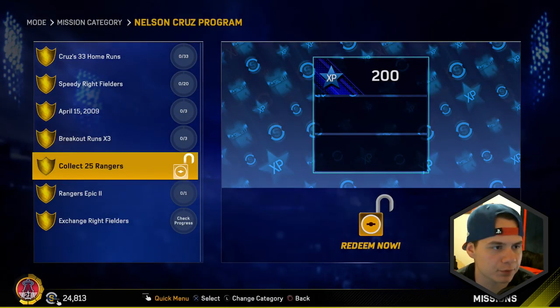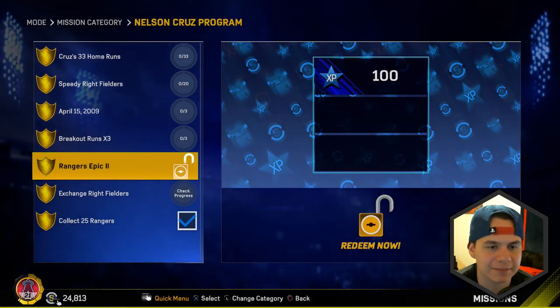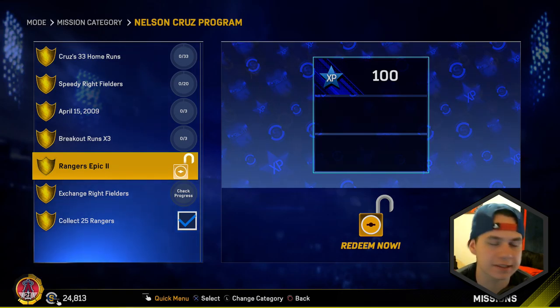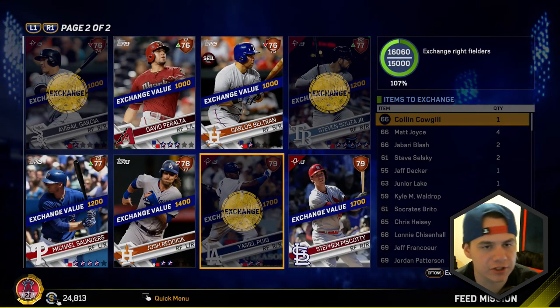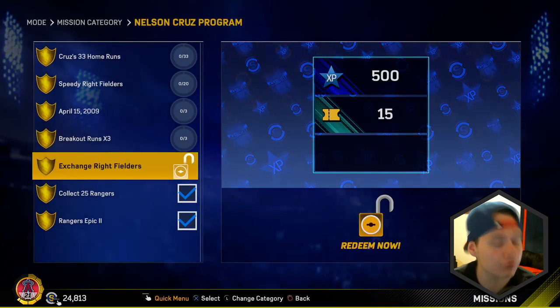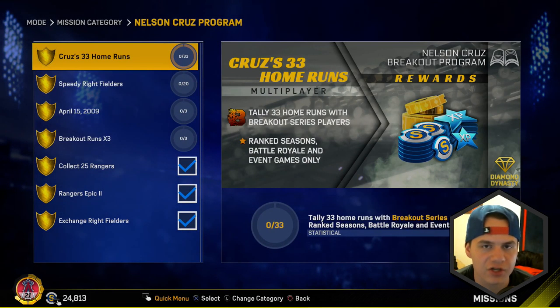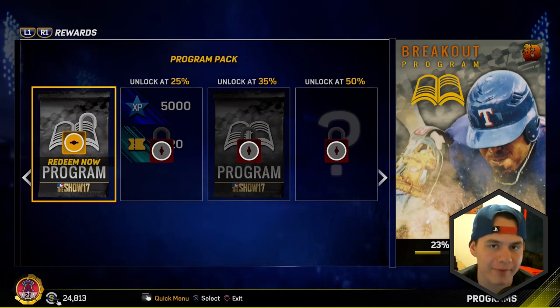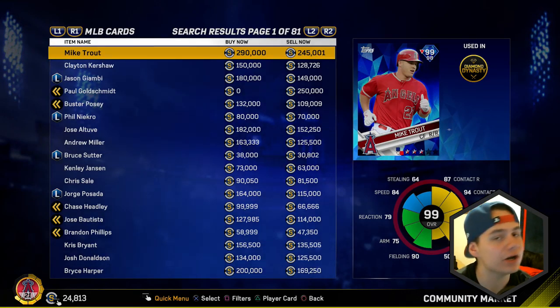That's our first little thing towards the Nelson Cruz program. Next one: Rangers Epic 2 - complete Rangers Epic 2 in the team epic missions category. I can advance this one as well - redeem that for another 100 XP and we're already two out of seven missions done. Then the last one is to exchange right fielders - I can exchange them through duplicate commons and a couple duplicate bronzes. Three out of seven missions for the program already done. We're 23% of the way done so we can redeem our program pack. They also added a ton of new legends and flashbacks today - 15 new legend and flashback cards.